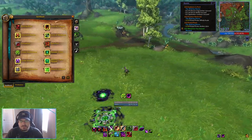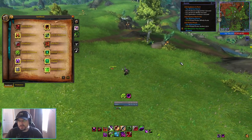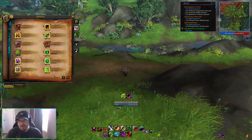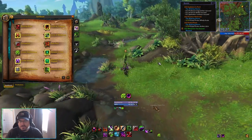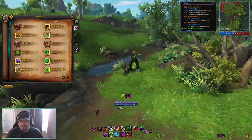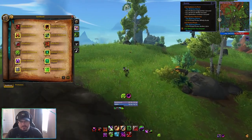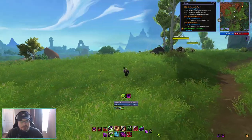Next we have Demonic Gateway. What it does is put a gate down where you are, and then put a gate down wherever you cast it. So if there's a big gap and I can't ride my dragon, I could cast Demonic Gateway to make those gates, click on it, and teleport across. This isn't super useful in outdoor content given that we can dragonride, because most situations where it would have been helpful are just negated by the fact that you can hop on your dragon and go.